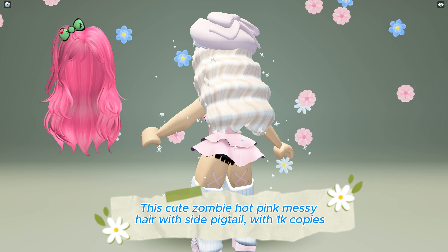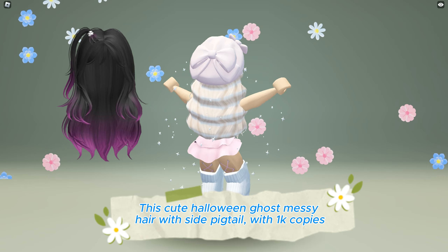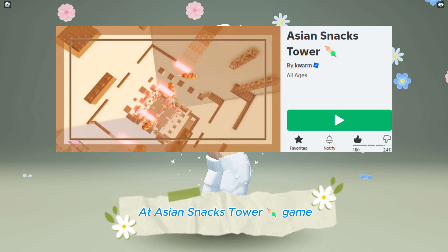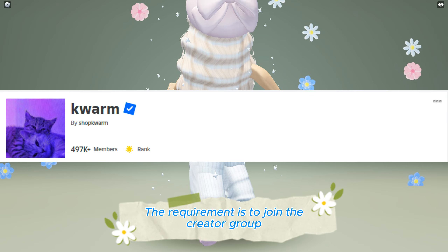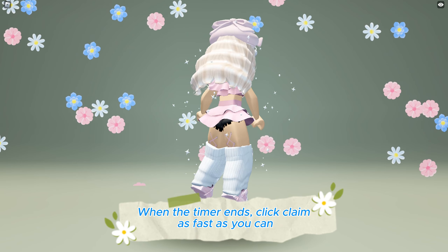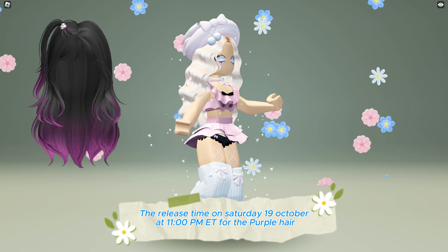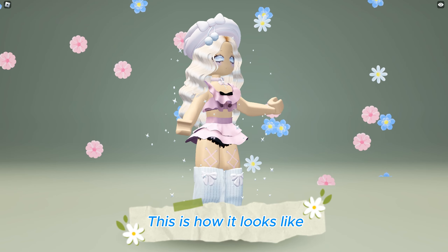This cute platinum blonde long pigtails hair with 350 copies, and this cute Halloween ghost messy hair with side pigtail with 1000 copies, will be available soon to be obtained for free at Asian Snacks Tower game — link in the description below. The requirement is to join the creator group, then join the game at the release time and wait two and a half hours. When the timer ends, click claim as fast as you can. The release time is Saturday, October 19th, at 11 PM ET for the purple hair and 1:40 PM ET for the pink hair.